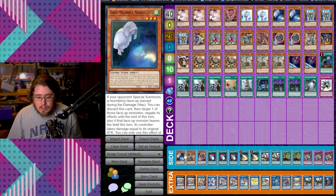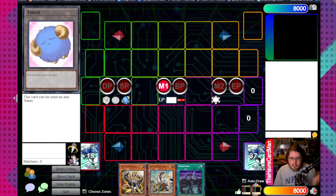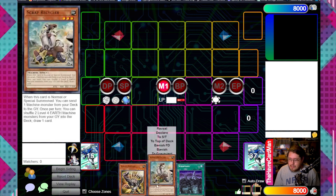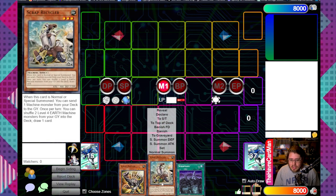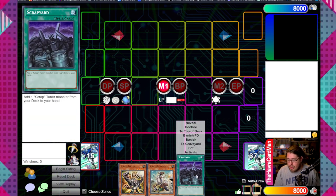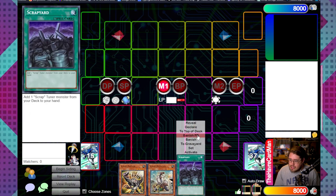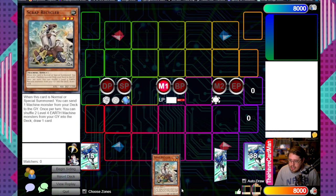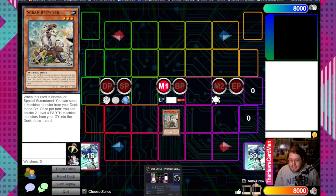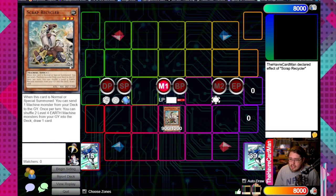The basic one-card combo involving the Scraps revolves around Recycler. All you need to do is get him into your hand, which can be done through either Scrap Raptor or Scrap Yard, to then search Scrap Raptor, which then searches your Recycler. Your end goal is just to get Recycler in hand and you're good to go.